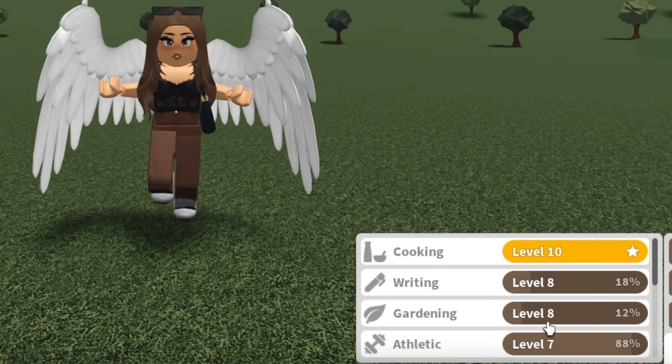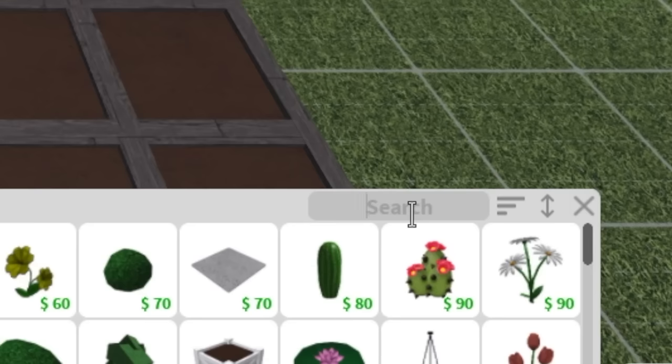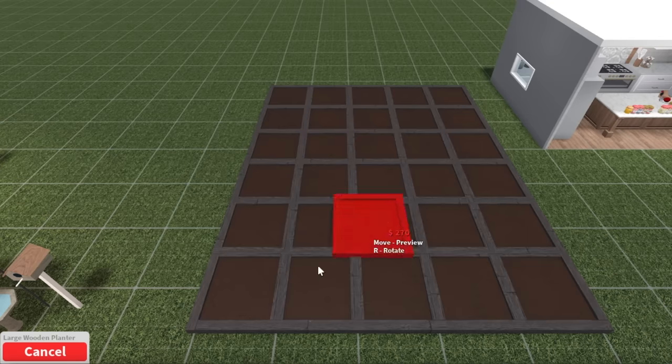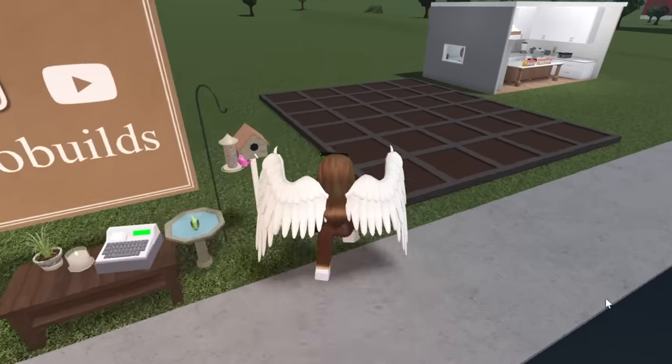All you have to do is place these planters — go to the gardening tab, type in 'planter,' and they are the large wooden planters. Just put as many as you want; it really does not matter.